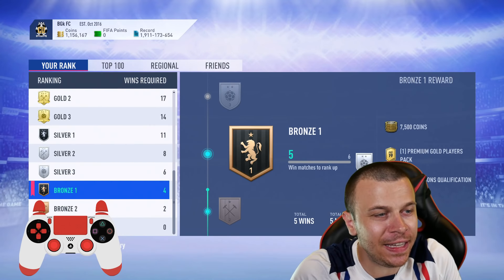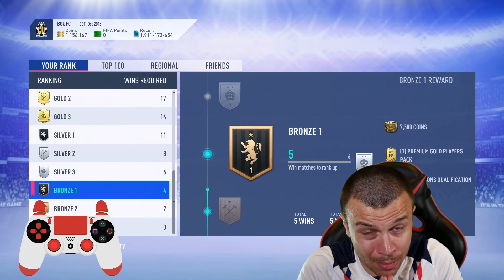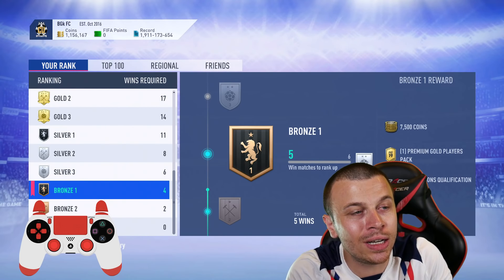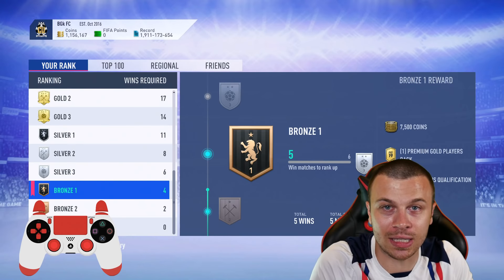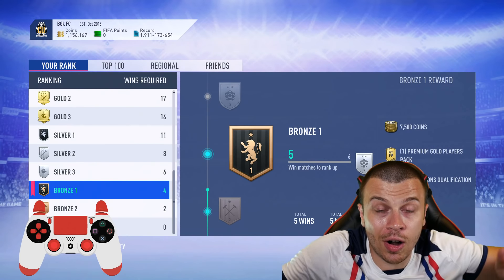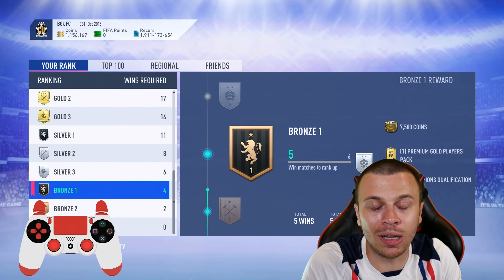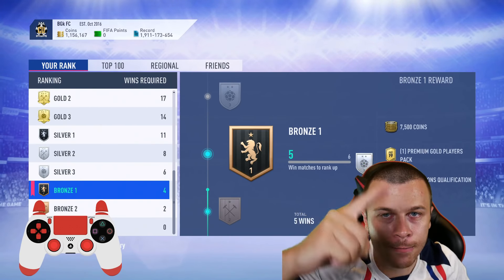This is gonna be the end of today's FIFA 19 FUT Champions episode. I'm gonna follow my schedule — I'm gonna take a break now, tonight I'm gonna play 5 more, and tomorrow evening I'm gonna play the rest of my matches. Once I sell all the tradable cards in my club, I'm gonna gather up to 1.4 million coins in total. The big question is: should I buy anyone? Maybe I can buy a super sub — let me know in the comment section down below. Thank you all for watching, your boy Crossy — catch you later, bye-bye.